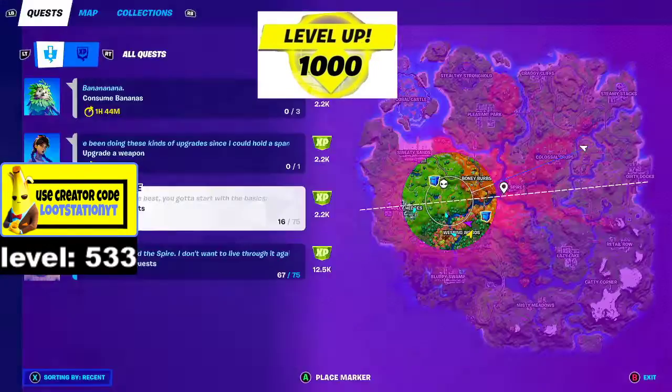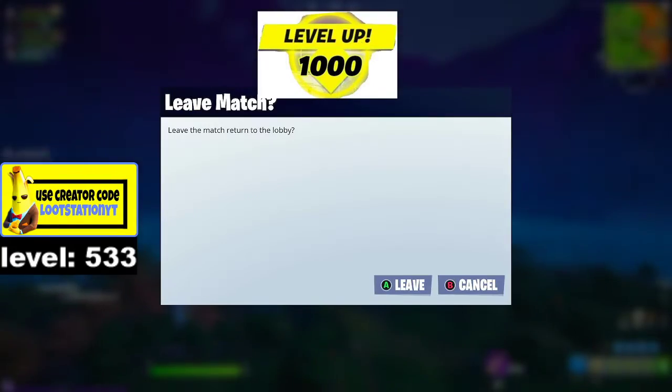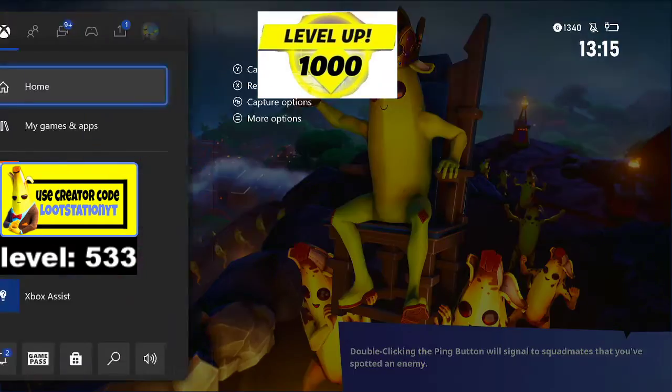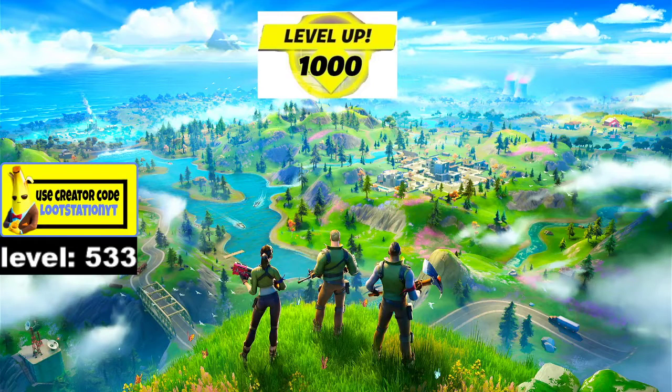Okay, now once you've collected all the corn and all of the cabbages, you're going to want to leave the game like this. It's going to be insane and you're going to want to restart your game to claim your exclusive rewards once you have done this.